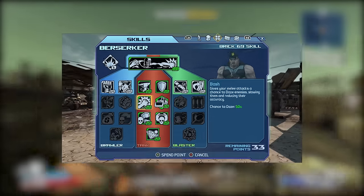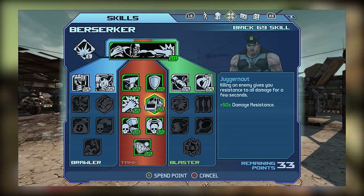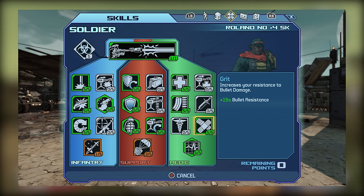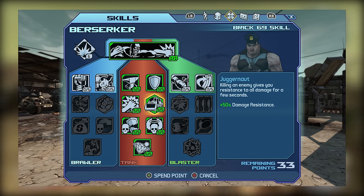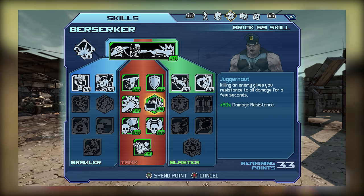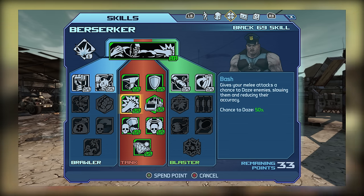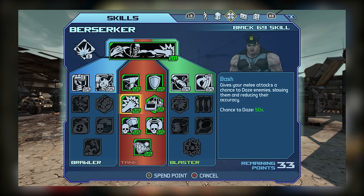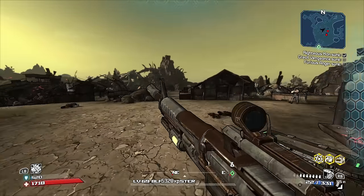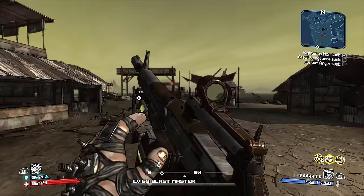Moving on to Tier 2, we have both Bash and Juggernaut. Much like Safeguard and Hardened, Juggernaut ends up being a popular choice due to the superior damage resistance it provides — it totally outdoes Roland's Grit, and while Lilith's Silent Resolve may be a bit stronger, Juggernaut is a kill skill and thus quicker and easier to activate. As for Bash, it tends to be popular for Berserking since the daze effect slows down enemies and reduces their accuracy, potentially allowing you to get in a bunch of free hits with minimal risk to Brick.